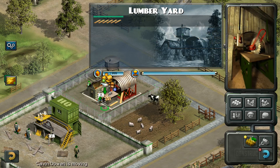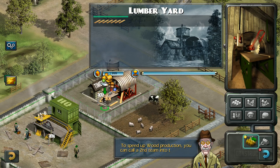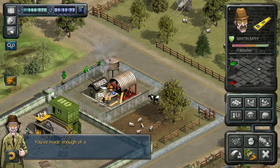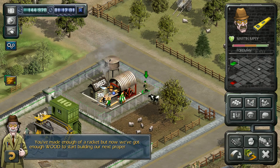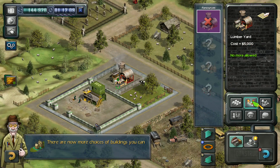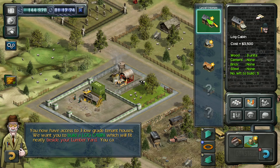Right-o. Now let's have you stock the building up to 10 units of wood. To speed up wood production you can call a second team into the building. You've made enough of a racket — now we've got enough wood to start building our next property. Go to the estate agent to see your new choices. Click on the homes icon to see what's new. You now have access to three low-grade tenant houses. Build a log cabin which will fit neatly beside your lumber yard. You can change the selected building type by using the D-pad. Press the A button to place the site.